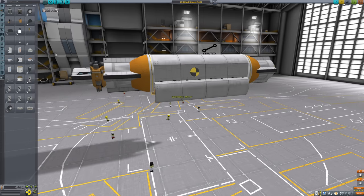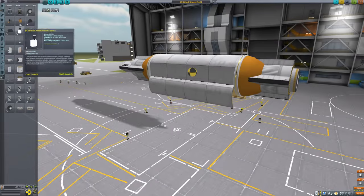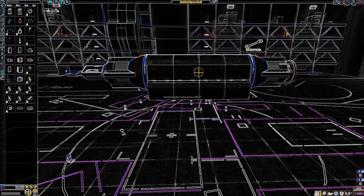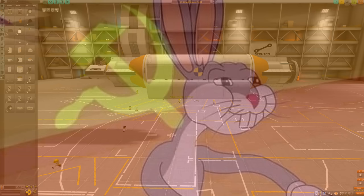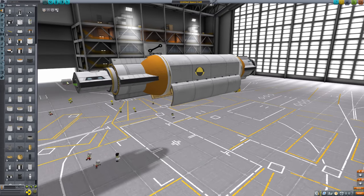It becomes a bit tricky once you add some crew quarters in the front — obviously there is more mass in the front than in the back. I just offset this with the same amount of mass in the back by installing something like a converter tron, plus other useful stuff in the back and front. Just make it equal and you are golden.